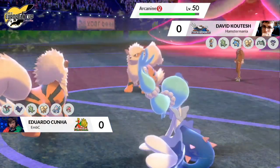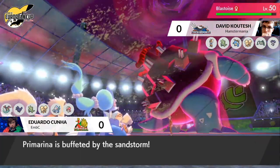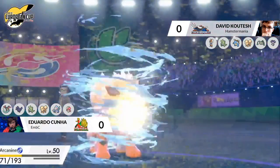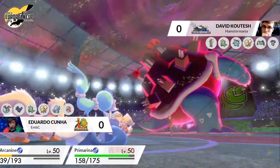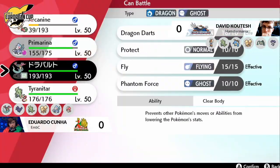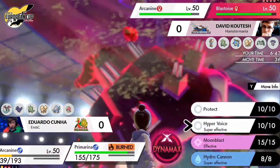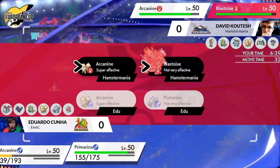There is going to be a Gigantamax from that Blastoise! The G-Max Cannonade most likely going to be coming out here. I'm wondering what the visual effect is called — it's got the ferocious beating like the Vine Lash. The Snarl is really reducing the damage from that Cannonade, allowing that Arcanine to survive.